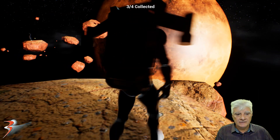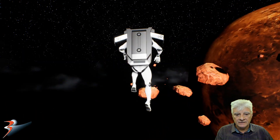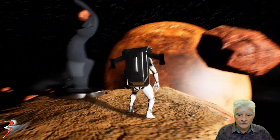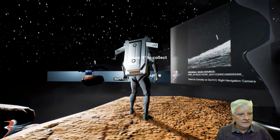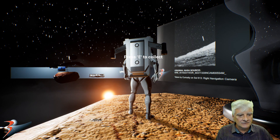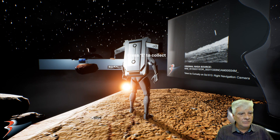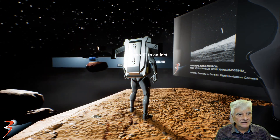We've got one more item to collect — it's way out there, which gives you the opportunity to explore out in space. There's the huge object photographed by the Curiosity rover on Sol 613. There are a couple of photographs that you can put together into an animation of that object as it crossed the Martian sky.